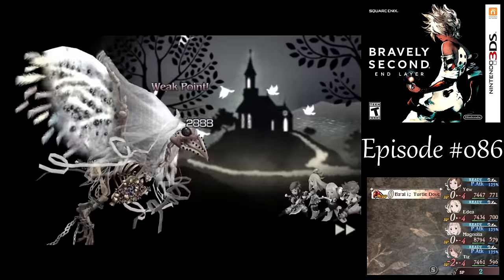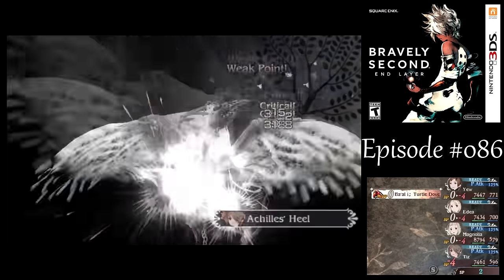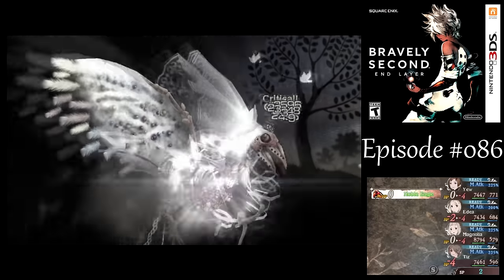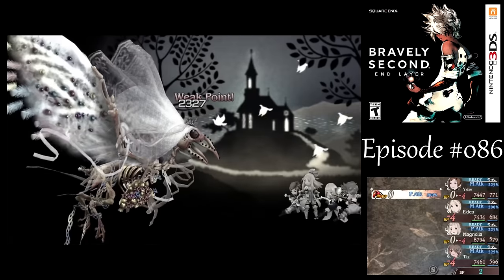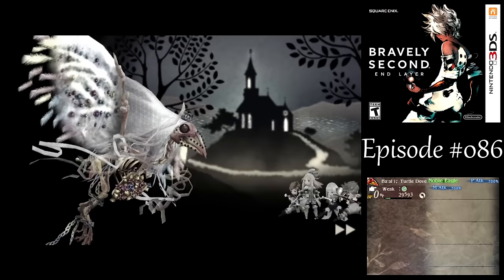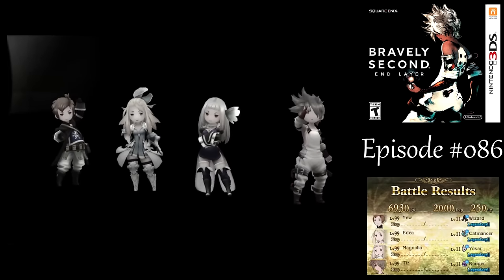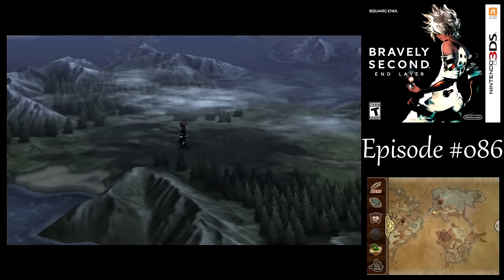Wow, that damage isn't nearly as good as I would have thought. We'll be fine — the magic will get the job done. Maybe I should have given him an Air Knife instead of exploiting the creature type. I was really worried that physical attacks wouldn't work quite as effectively as I'd have liked. But when physical attacks won't get the job done, magic will. Having all that speed really helps out a lot.